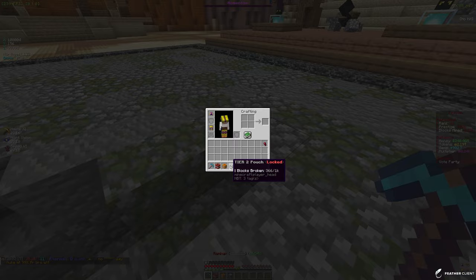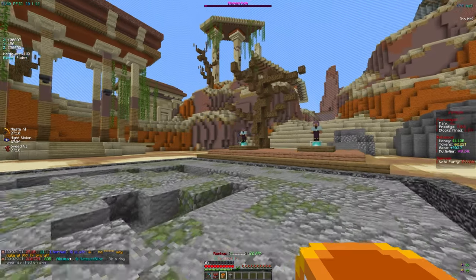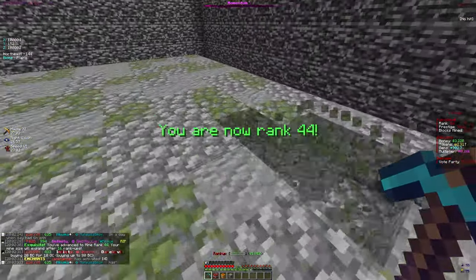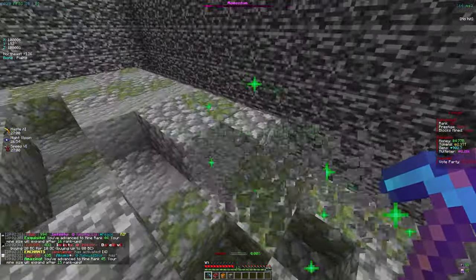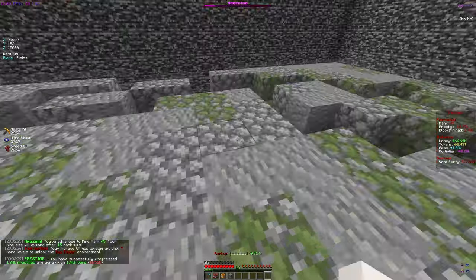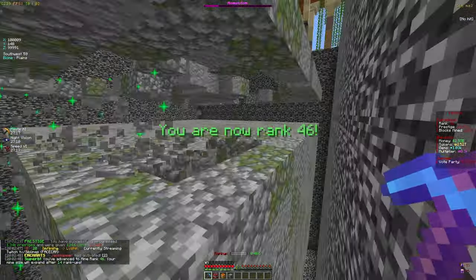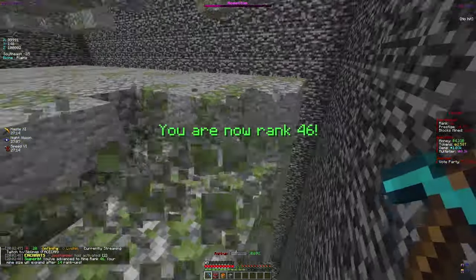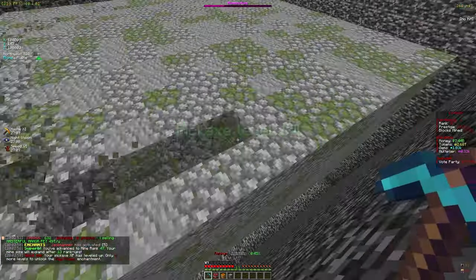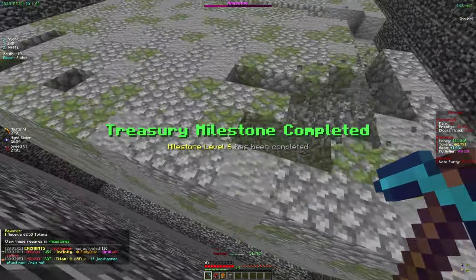We don't currently have the tier 2 pouch yet, which will give us tokens once unlocked. We have the drill bit pet giving us a token boost, and two trail tokens. We're hoping to get more crates to use on our pickaxe. We also want to rank up because our mine is really small right now — it's not efficient. Once it's bigger we can go in straight lines instead of circles, which is much more efficient.